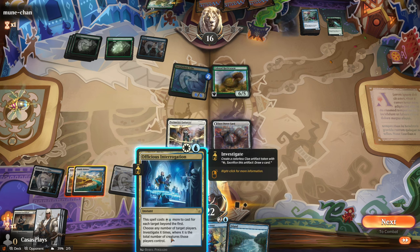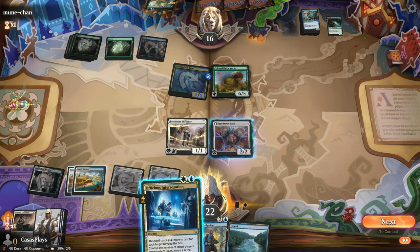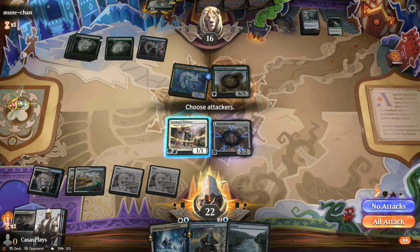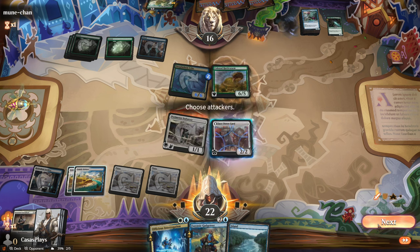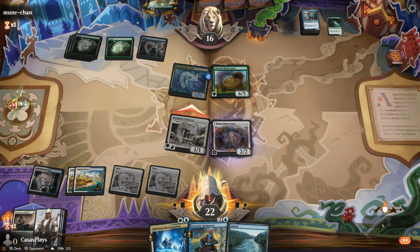This costs X more to cast for each target beyond the first. Choose any number of target players, investigate X times where X is the total number of creatures those players control. I'm going to wait. And they can't reach it — I'm going to go for it just because I can get a little bit of extra health.